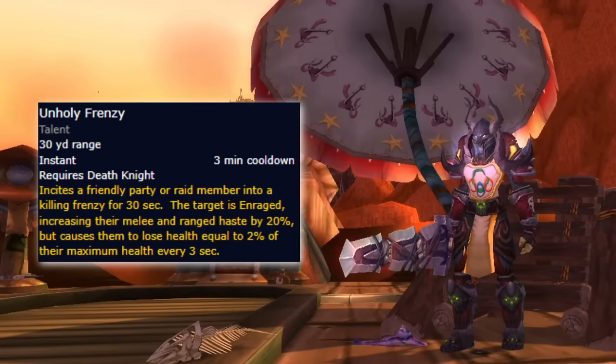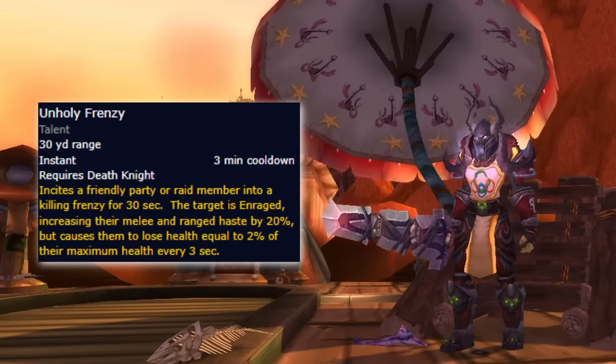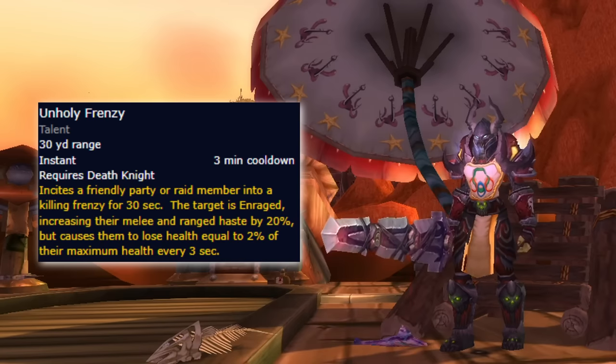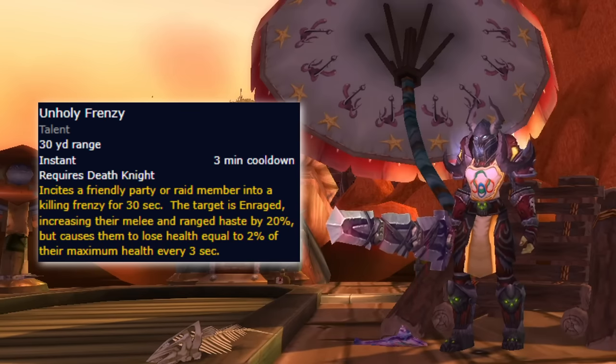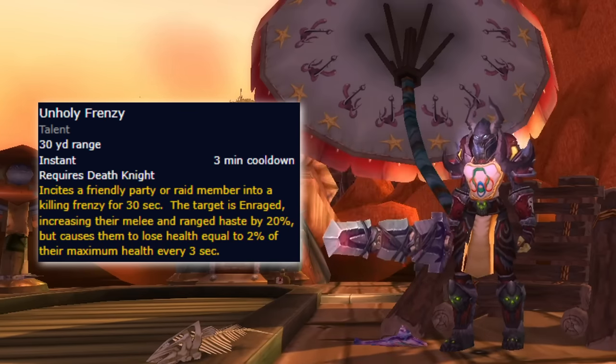Unholy Frenzy gets swapped from the Blood Tree to the Unholy Tree, and instead of giving 20% damage increase, it now gives a 20% haste increase. Most people will opt to cast it on themselves, but do keep in mind that it does not stack with Heroism and that your Gargoyle is GCD capped in this expansion, so you'll need to be a bit more mindful about your cooldown usage than to just pop everything at once.